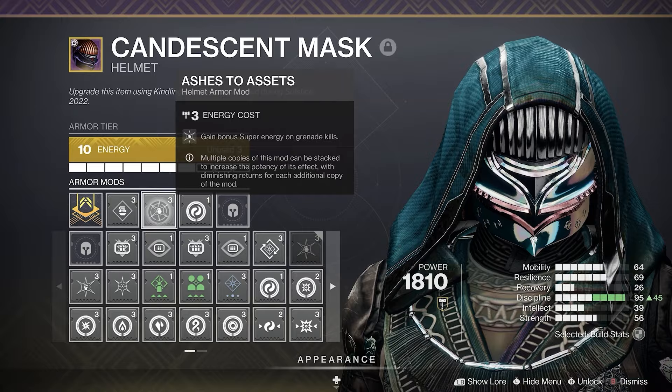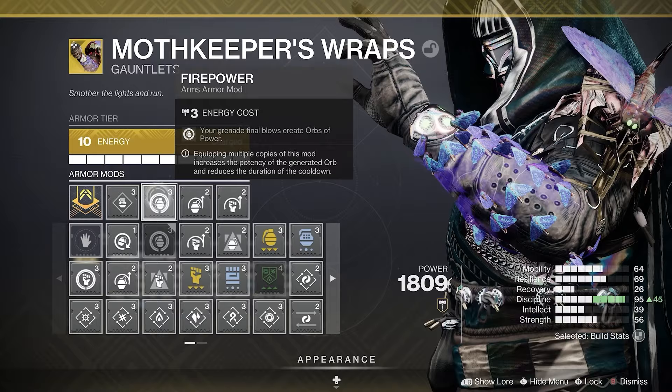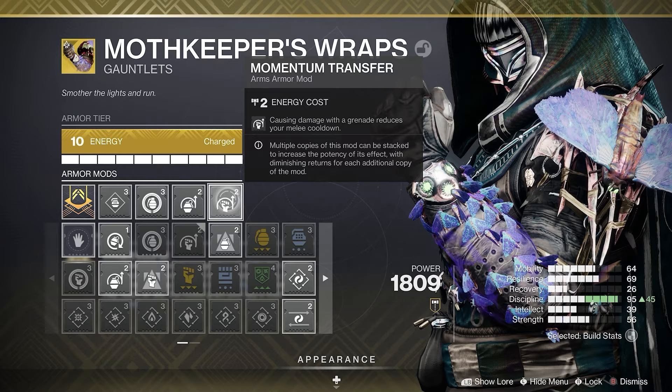Moving to our armor mods: on the head, I recommend Ashes to Asset for more super energy and whatever siphon mods you want. On the arms, Firepower to make orbs for our little moth friends, and Impact Induction and Momentum Transfer for more ability regen.